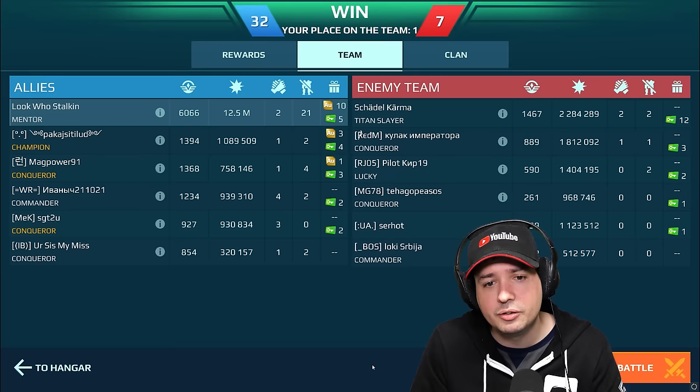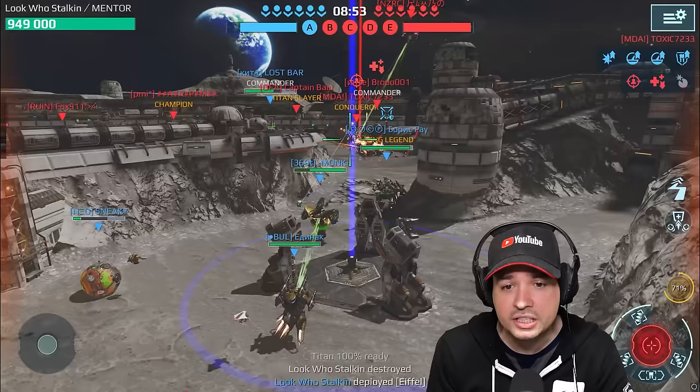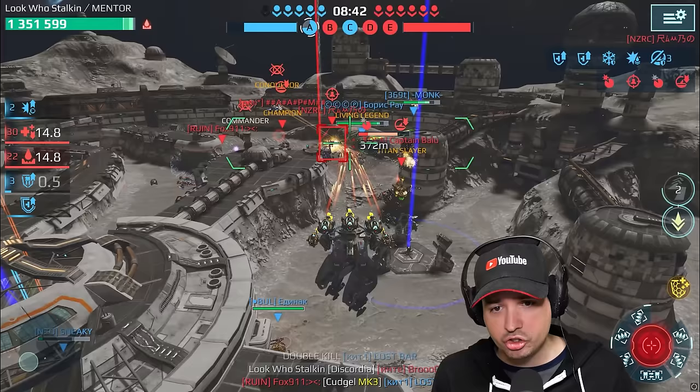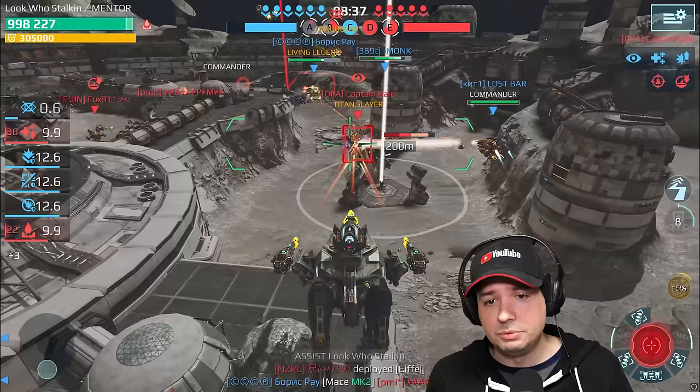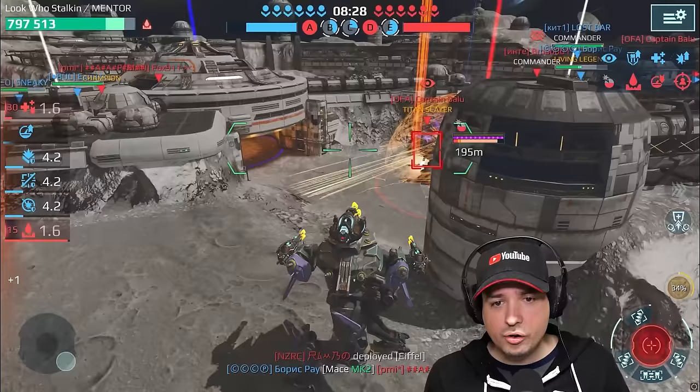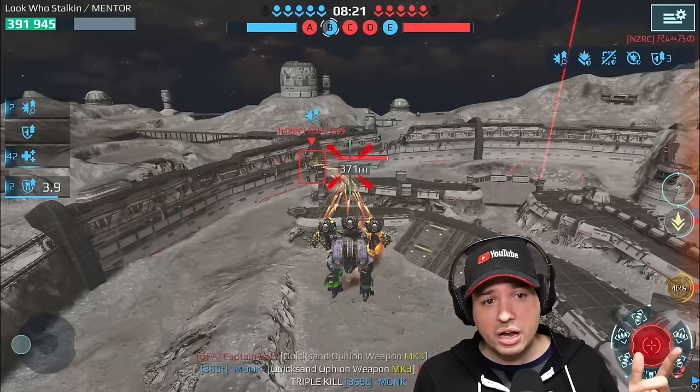We did 13 million damage in the first match and 12.5 million here in the second. Now we're jumping into the next match — the one-on-one versus the other Eiffel. I believe it's Rambo over there. I'm focusing him right now — he's got an Ohokuchi, I believe it's the second one already. As soon as I see Ohokuchis, I just focus and drop them. Now I'm getting attacked from behind and didn't notice at first. I took an incredible amount of damage — already down to 380,000 health. This is when the one-on-one starts, and the problem is it's not even a one-on-one.